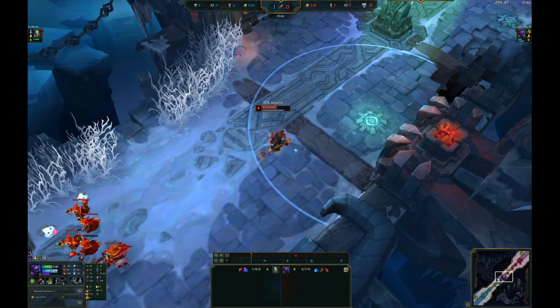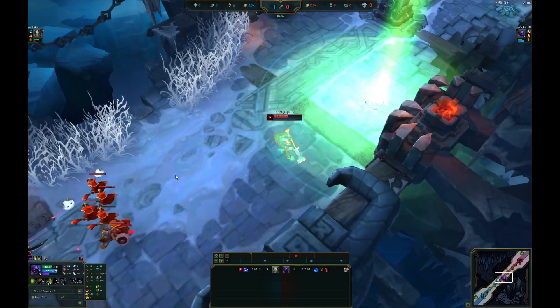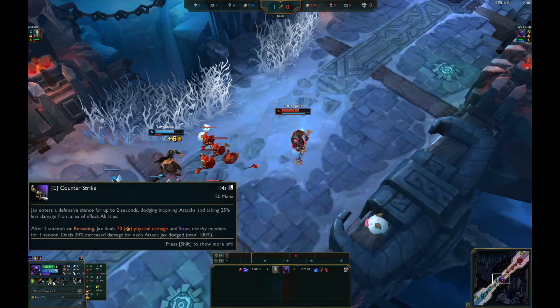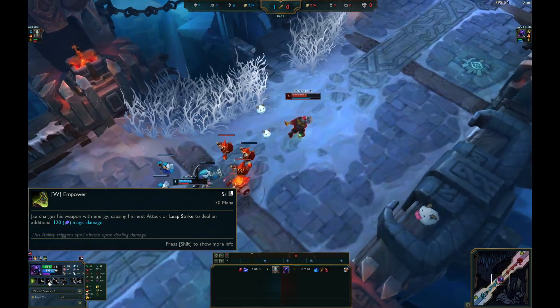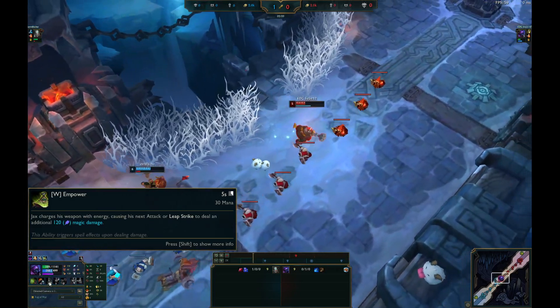Jax without cooldowns does maybe 50 damage — when you W him he does like 50 damage, it won't even register. All of his damage comes from cooldowns, and before level six his only source of damage is W. As soon as he spams it, the W cooldown is quite long early game — like five seconds. So you have a window of five seconds where he has no ability to do any damage at all. He's going to jump into his minion wave, spending more mana. The more mana he spends the better it is for you.